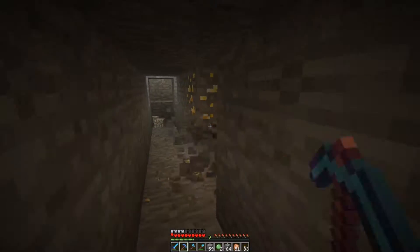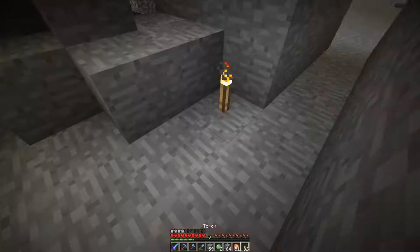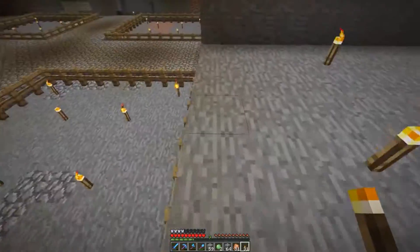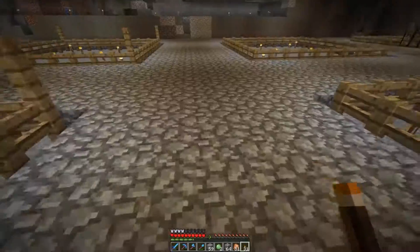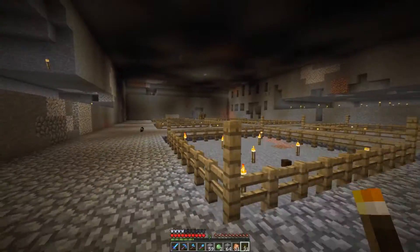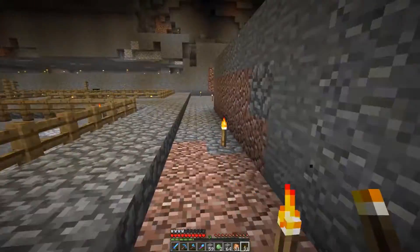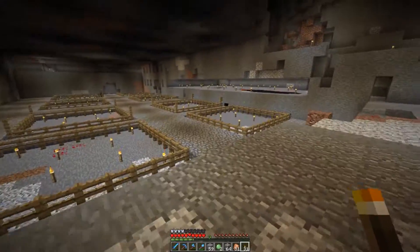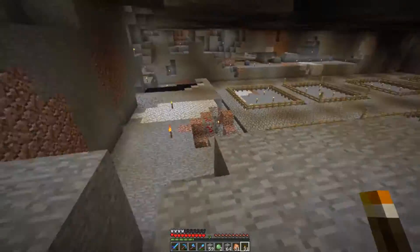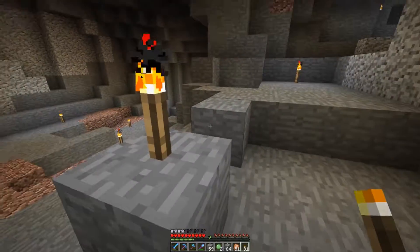It's easy to mine out when you have an Efficiency 5 pickaxe and a Haste 2 beacon — very fast. It really did not take me that long. The hardest part and the only thing that slows me down is the lava pockets. As you can see all this cobblestone, I had to fill up quite a lot of lava areas, which kind of slows you down — but that's what you get with lava pools.